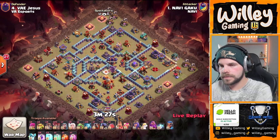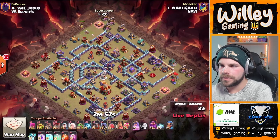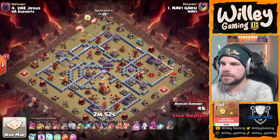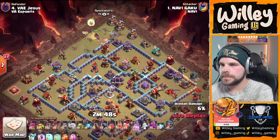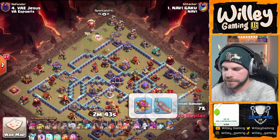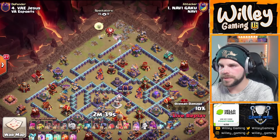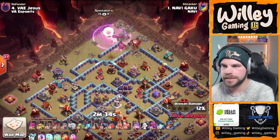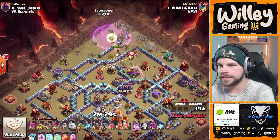Gaku is in. We've got some Queen Charge Lalo action here from Gaku. Queen on the top side of the base, a couple of balloon healers. Taking her time. Quick look at the equipment — standard stuff, nothing surprising. Upgrades on that RC equipment. Got a wall break on the right side to get that Queen in towards the Eagle Artillery. Rage for the Queen — she's getting a little bit low, but she should be fine. Rage is going to get her healed right back up. She's pathing in kind of a weird angle, hopefully she goes back around — she should go back in for the Eagle.